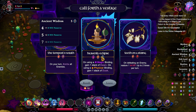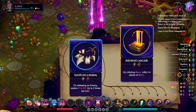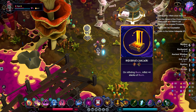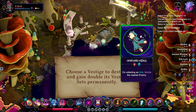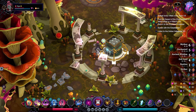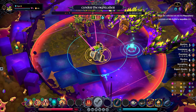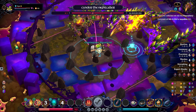Vestiges are magical items that provide unique effects and contribute to set bonuses that further enhance your abilities. In my experience, vestiges are the major contributors to your build for a given run, and while you have a limited number of vestige slots, Inkbound implements vestigial shrines where you're able to destroy a vestige to permanently gain double its set bonus. I think the vestige and set systems create an extremely engaging cost-benefit analysis because the value of vestiges dynamically changes the further you get into a run. Sometimes a vestige is worth keeping for the effects it grants, and sometimes it's better to sacrifice them to increase your set bonus and free up the inventory space.